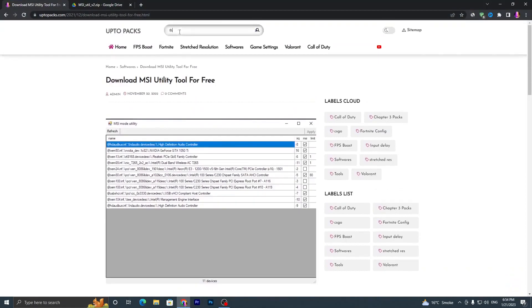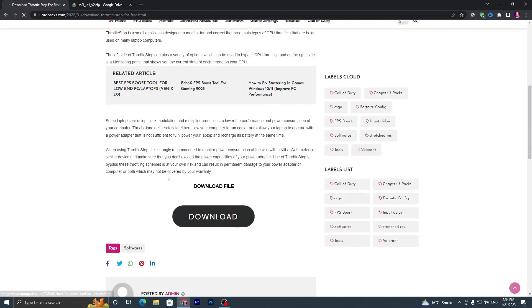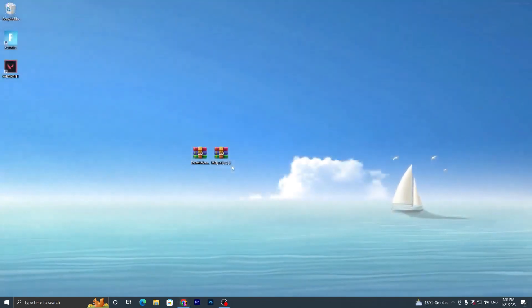Now open my website again and go to the search bar and search for 'ThrottleStop', then press Enter. You will find ThrottleStop for free — click on this application, scroll down, click the download button, and download this application on your PC.